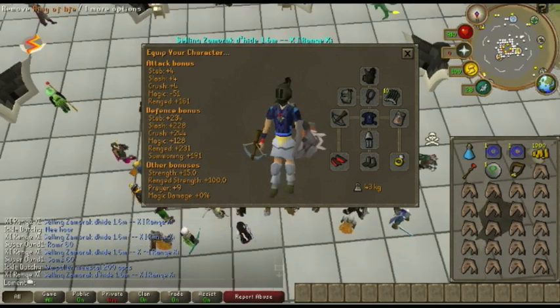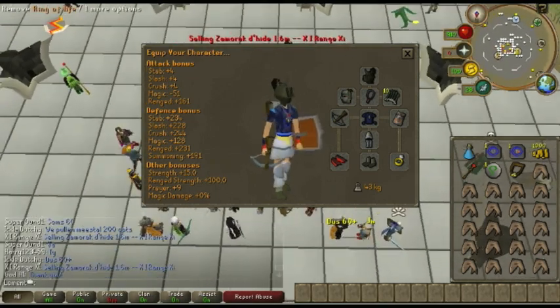Also, bring a Ring of Life just in case, because you don't want to die with like 4K KC.